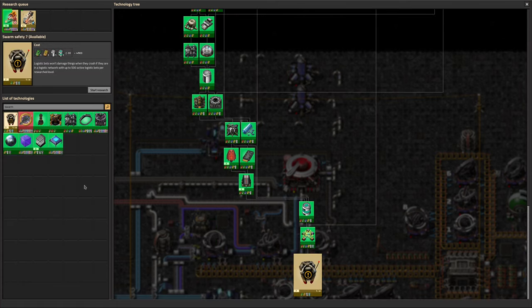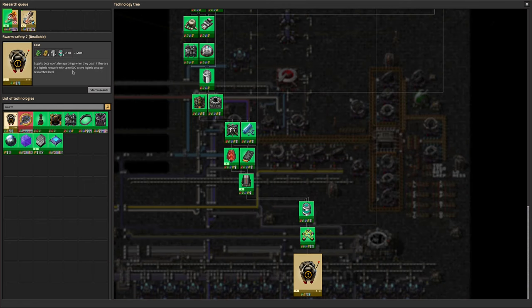We noticed that we had a lot of bots flitting around and some of them were crashing, so we've now nudged the swarm safety up a little bit. We've done six of them, which means we can have 3,000 active logistics bots. We shouldn't ever have 3,000 active logistics bots in any given bot network normally, because they're supposed to be used for little bits of this and that. However, sometimes we do land with a spaceship and say, could I have 5,000 blue belts please, and another 3,000 space scaffolding and a load of solar panels, because I'm going to go out and do some upgrades. So sometimes we do end up using quite a lot of logistics bots. The bots will still crash, but if you have swarm safety, at least they don't damage things when they do. We did swarm safety levels four, five, and six, getting us another 1,500 bots available.